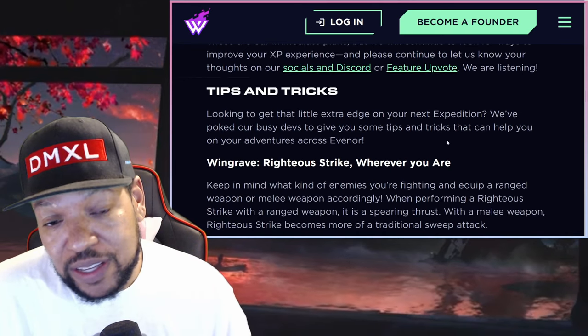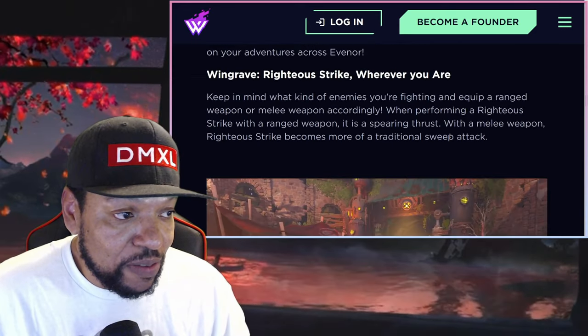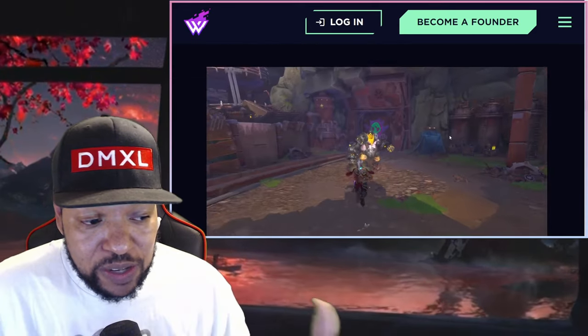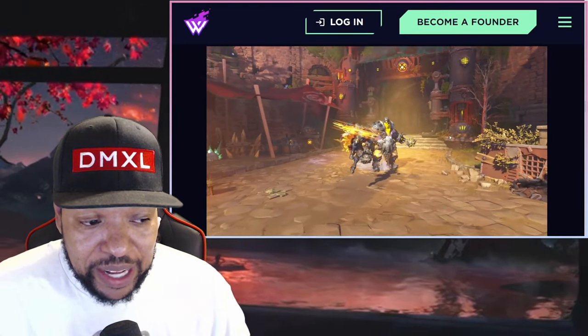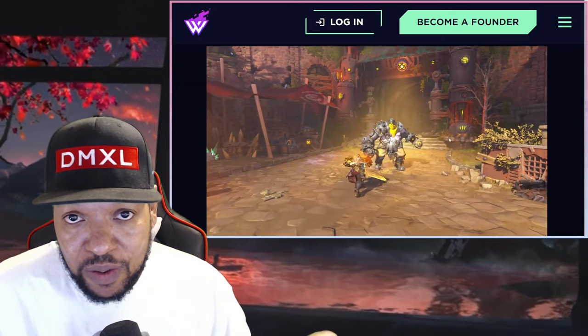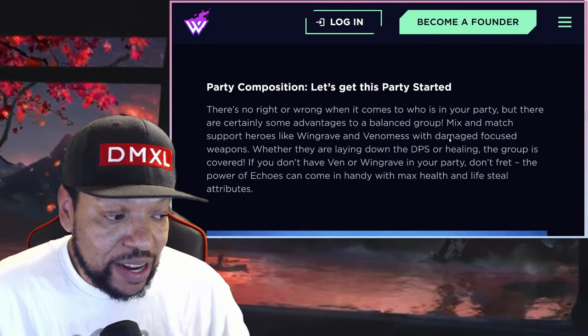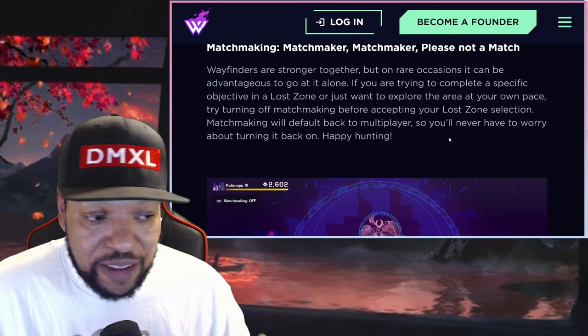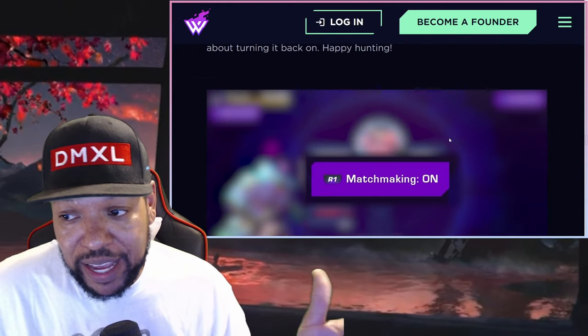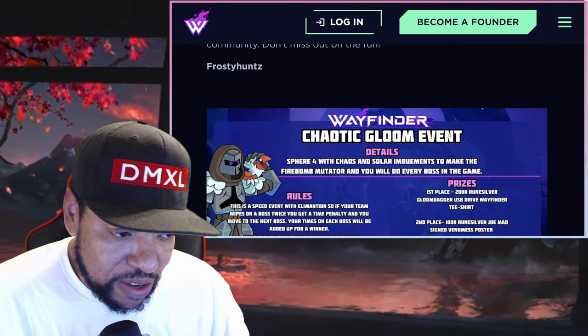Now there are some tips and tricks about Windgrave's righteous strike. If you're holding a sword and shield or melee weapon, it's actually like a slash or sweep attack. And if you're just holding a ranged weapon like a rifle, then it'll do a spear attack, and I'm showing that here. I also talk about player compositions and the fact that you don't have to have your matchmaking turning on and off every time you jump into a dungeon.